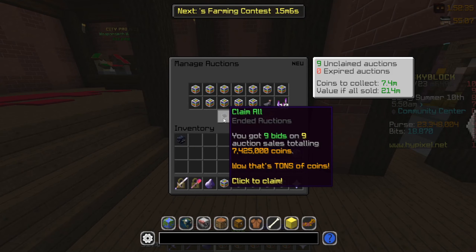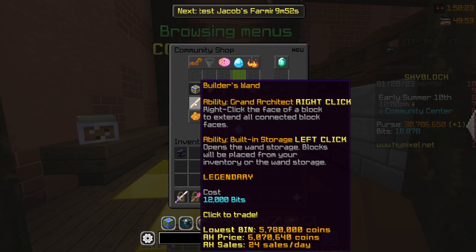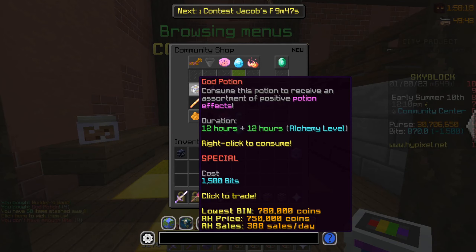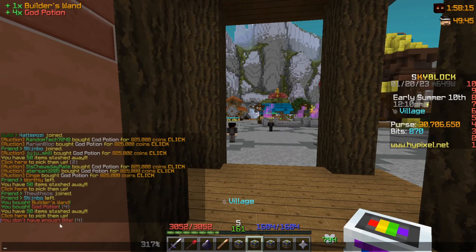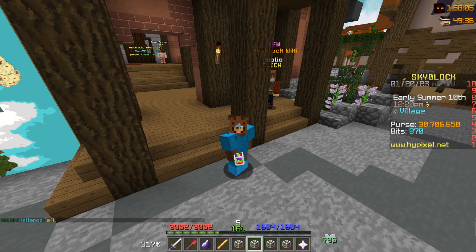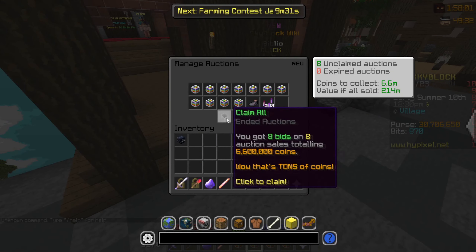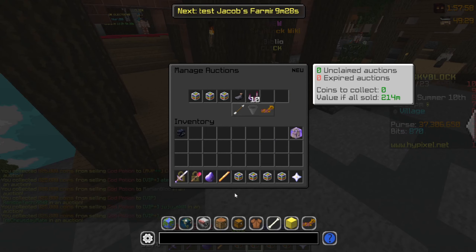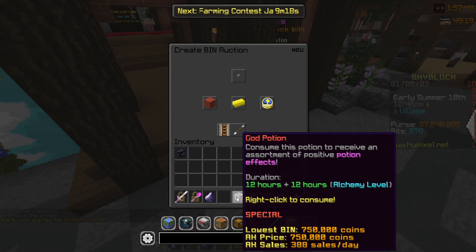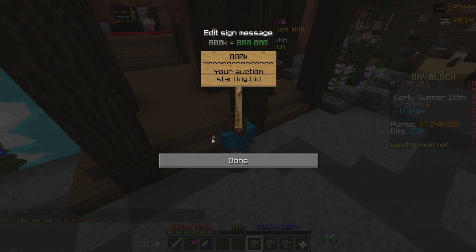The video is at 4:20 right now and we're about to claim 7.4 million. Let's make the last purchases — one builder's wand and a couple of god potions on top of that. Then the message 'you don't have enough bits' — I haven't seen that message in years! Here we have another 6.6 million to claim, and we'll list the builder's wand for 5.78 million.